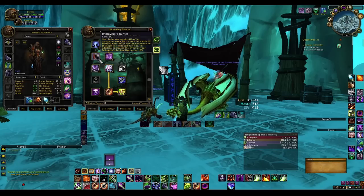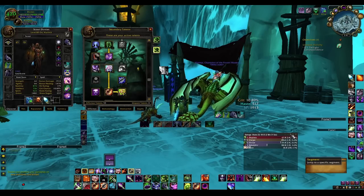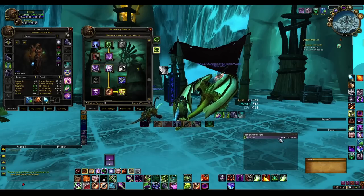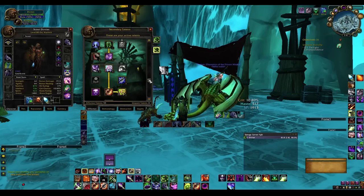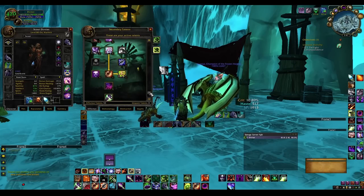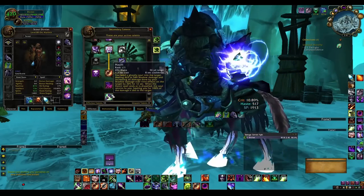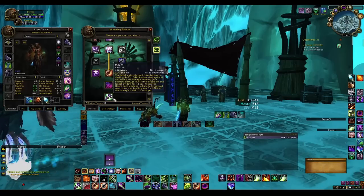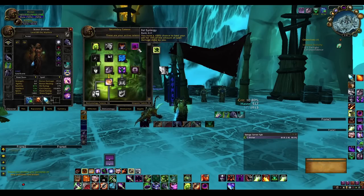Don't skip the Felhunter talent — your Felhunter actually does a ton of damage when farming, generally around 20% of your overall damage. The rest of these talents I wouldn't skip either. Haunt is a good heal; you won't be haunting a lot but it's too good to pass up. Don't skip the rest of these talents. Then move into the Demonology tree.